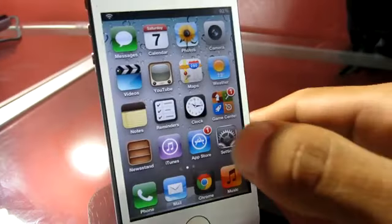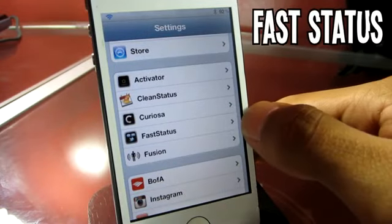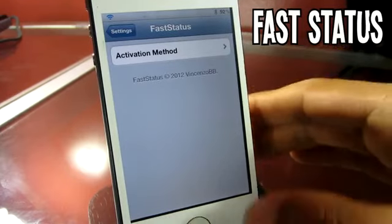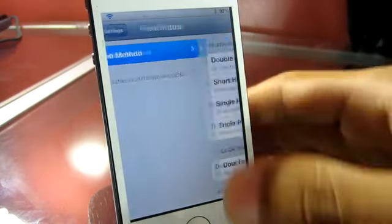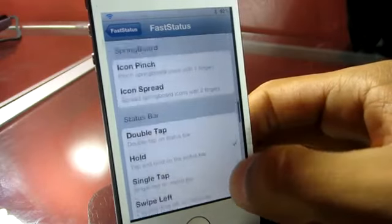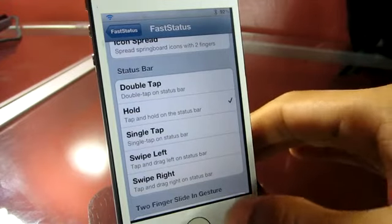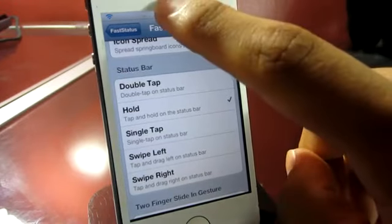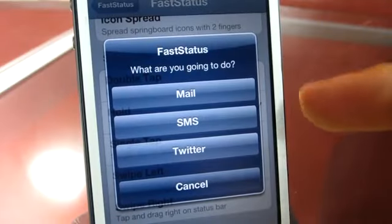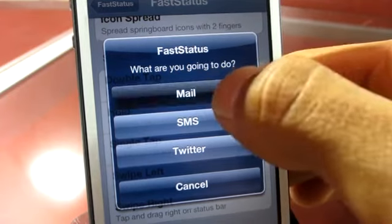The fourth tweak I've got for you guys is called Fast Status. You can find this one in the ModMyi repo for free. Heading into the settings, you only have one option: configuring the activation gesture. I usually have mine set to hold on the status bar. Once you pick the gesture that fits you or will be the fastest to activate, you simply activate it and you'll be greeted with a pop-up that allows you to compose an email, an SMS, a tweet, or cancel the pop-up.